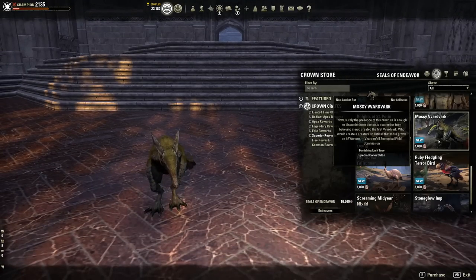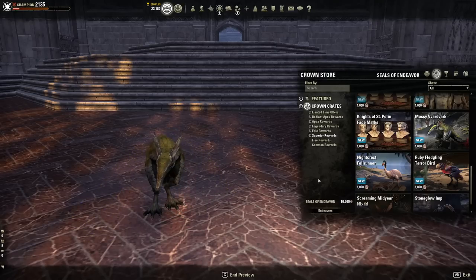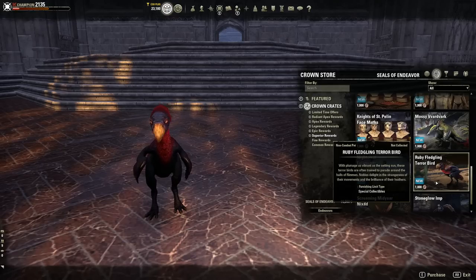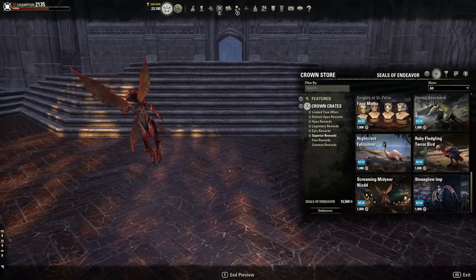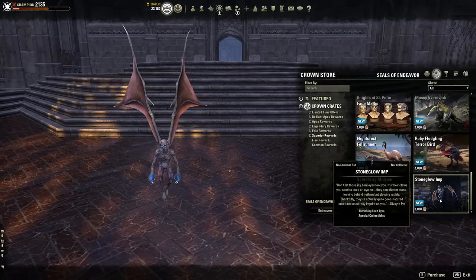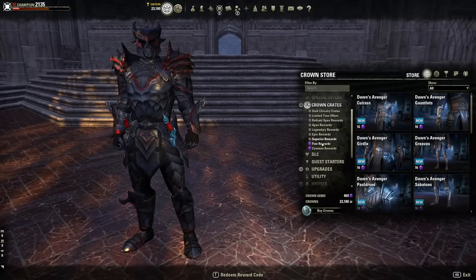There's a mossy Vardark — sorry, I think it's aardvark — a Knight Crest Fell Runner non-combat pet, a Ruby Fledgling Terror Bird non-combat pet (rest in peace the dodo bird), a Screaming Midnight Nick — I probably said that wrong — which is definitely loud and screaming, and a Strong Glow Imp. All Superior rewards are 1,000 seals of endeavors each, or just 16 gems in the store — very dirt cheap.